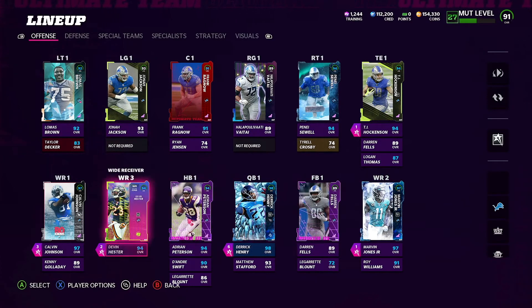Devin Hester I have with Route Tech just so he can break people. I put him on corner routes or post corners — those routes where he can beat his man and get open real quick. Normally I have Calvin and Marvin doing something else with their abilities, so Hester fills that role.